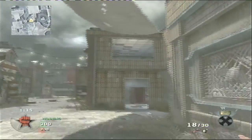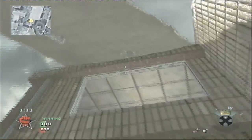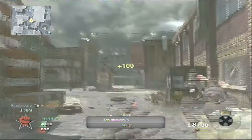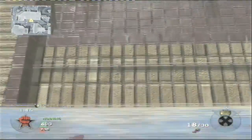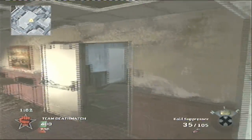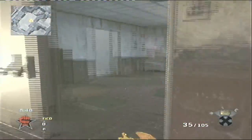Secondly, we have behind this little desk in the central middle building. Now, obviously you can very easily just pop a grenade through this window and make sure you take anyone out there, making sure you don't throw it too far as the desk will protect them from it. Alternatively, you can climb up through this window here and sneak in and try and take them out like that.